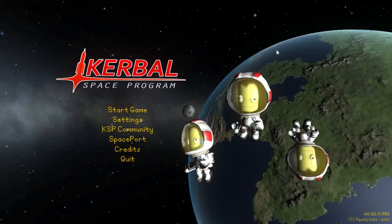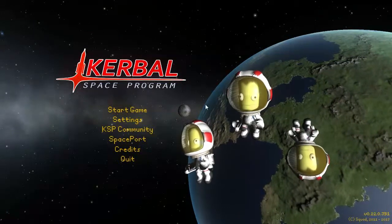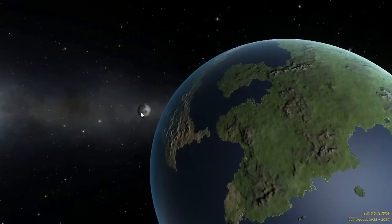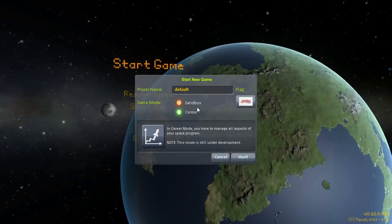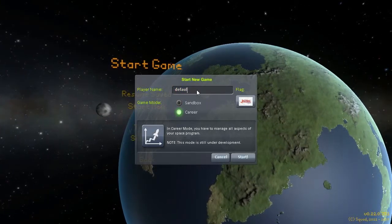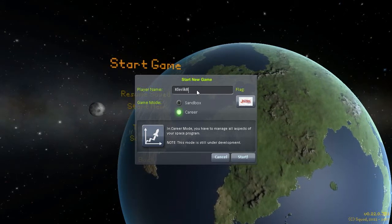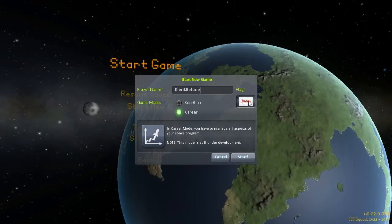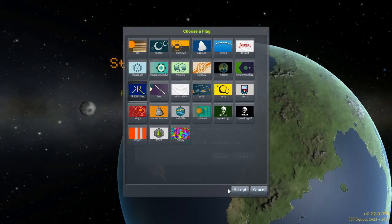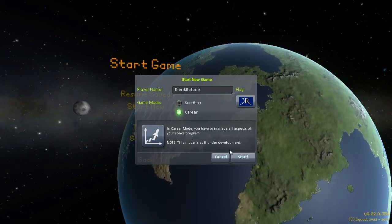Hey there, folks. This is the Cleric Returns, returning to you with another episode of Kerbal Space Program. I thought we'd try something different today — something new with the .22 — and do a career mode. Let's name this bad boy Cleric Returns, and let's get the good old KR flag. The KR KSP. And we're going to start career mode.